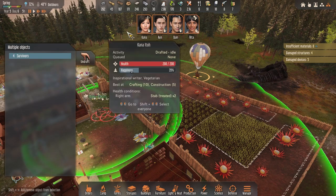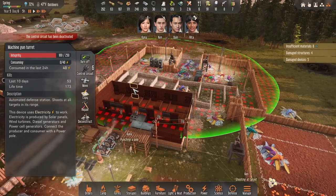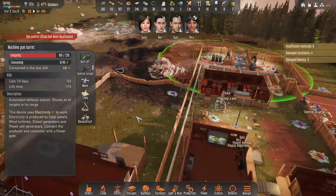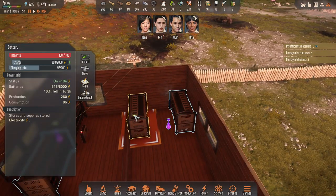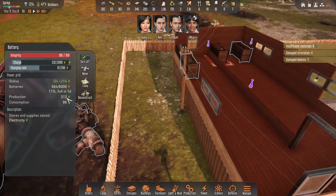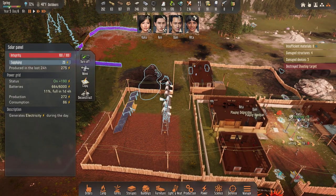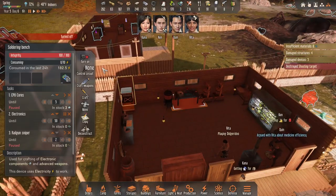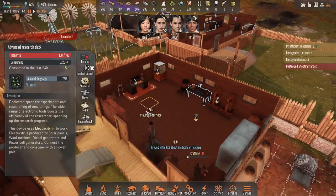That worked out really well — I didn't lose any guns, they took some damage though. I'm not even going to butcher those guys because I've already got way more insect meat than I need. That did take all of our power though. Production is 296, so it is hooked up to the solar panels — I don't know why I thought it wasn't. We got the extra generators; let's turn this on and turn the lights on, and we'll leave the science off for now.